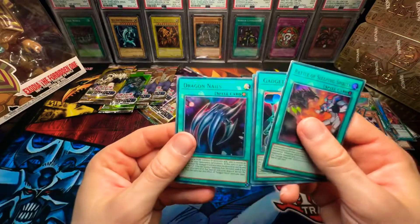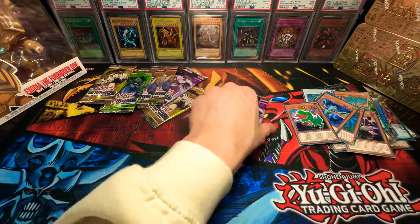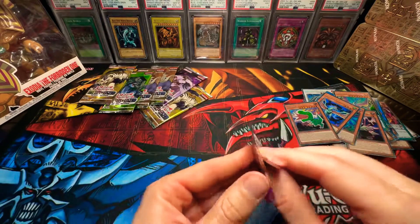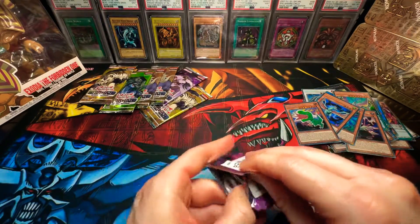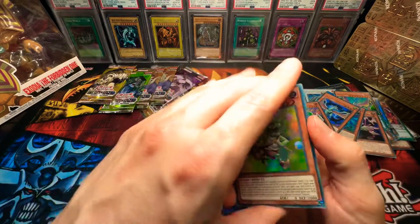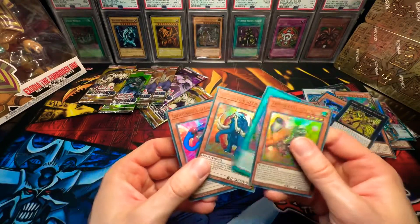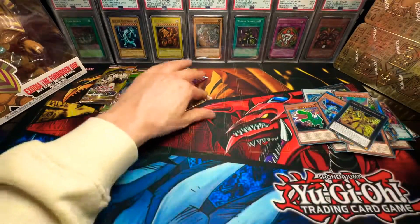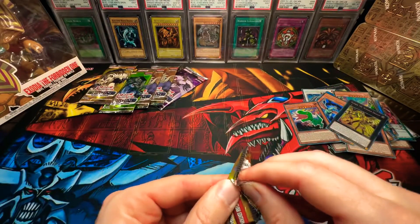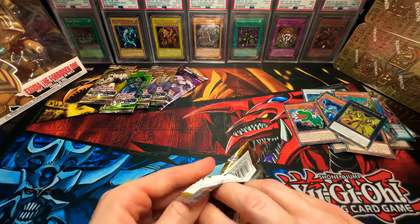Doodle Beast Tyranno again — beautiful. Nothing crazy here yet. Come on, guys. Where is Exodia? It would be wild if we get him in the last pack — I'm going to freak out. Number 100 Dragon again — okay, beautiful card. We're almost there. Exodia, help me out, man — I know you're the forbidden one, but don't make this card forbidden.